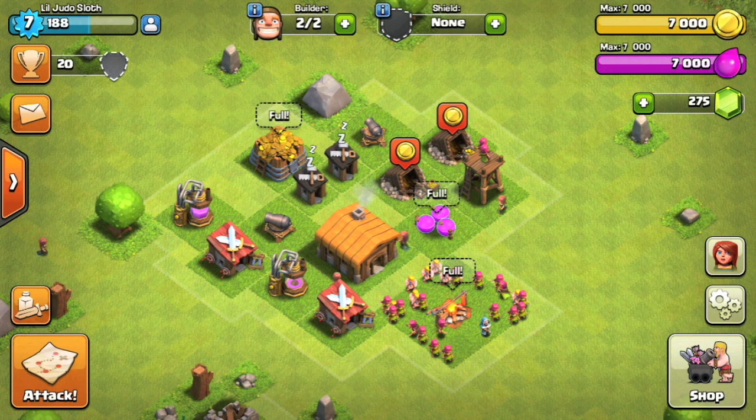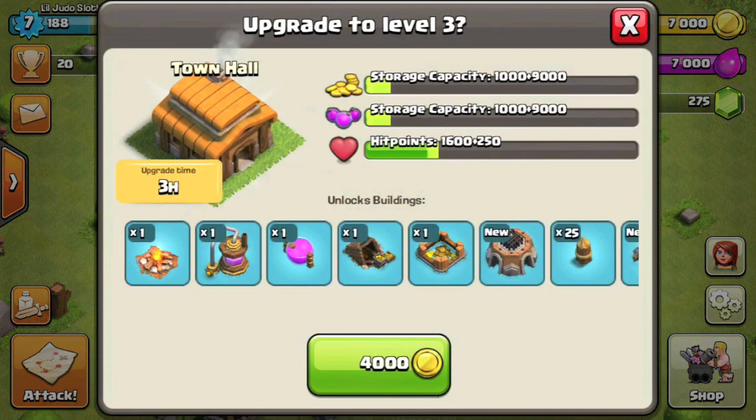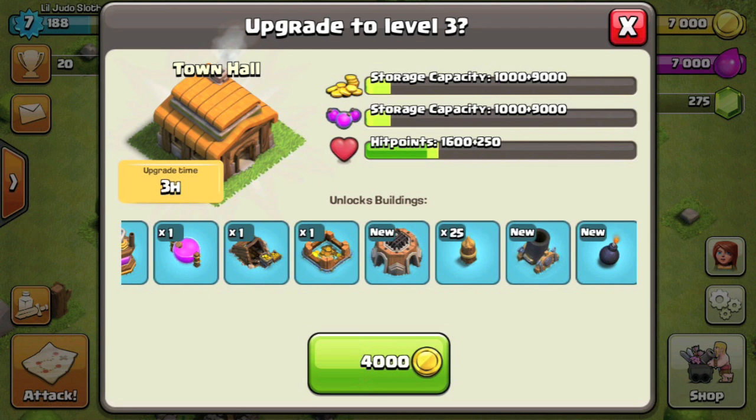If we first look at our storages, we are maxed out — capped off at 7,000 of each. This is what I was explaining in the last video: you want to try and get your storages upgraded as quick as you can because you will cap out very quickly when you're raiding people online and getting resources from the mines and pumps.